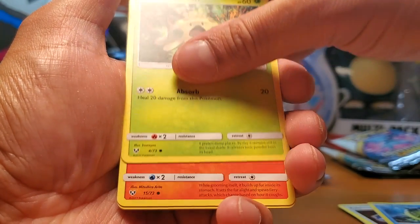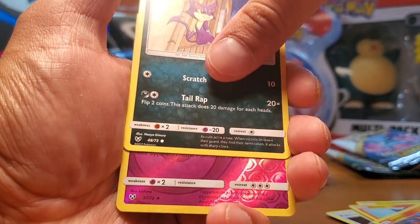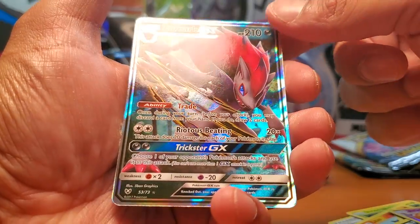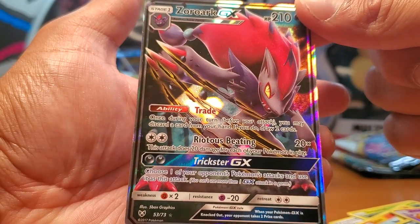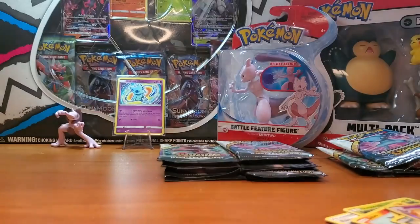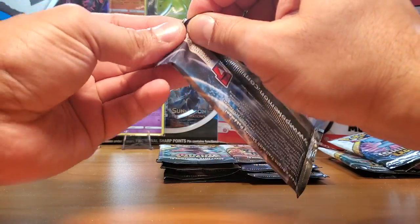By the way, how is everyone doing? What do you guys think of the Pokémon market? What do you think about the new sets coming out - Vivid Voltage, Darkness Ablaze? Oh - Zoroark GX! I like Zoroark, very cool. Look at that - Zoroark GX! That's awesome. I'll take that. At the end we'll go over all the cool pulls - the shinies and whatnot - but we have not yet pulled a shiny card, which is okay.